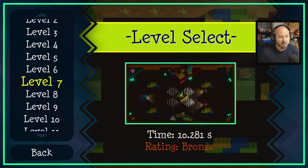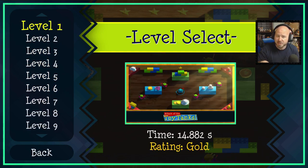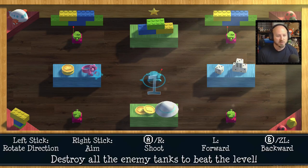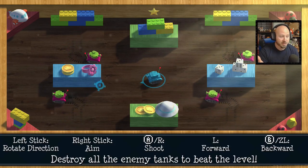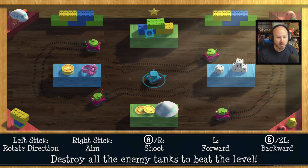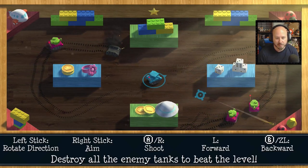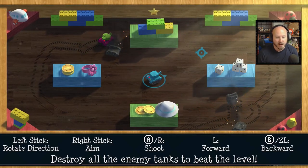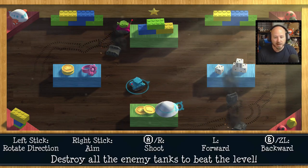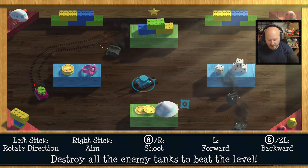There are 60 levels in this game and I've only reached level 7 so far — I am not great at this. We're going to start with level one. Here we are as the blue tank. This is basically a tutorial: left stick to rotate direction, which aims where your tank goes; right stick to aim which way you want to shoot. A and R to shoot. One weird part is that ZL is backward and L is forward.